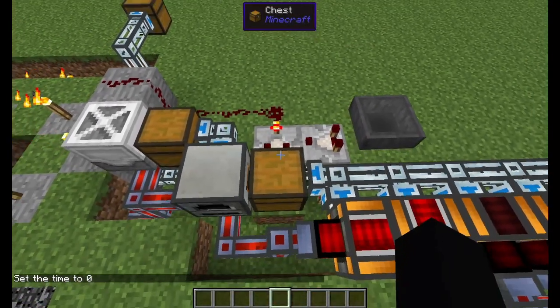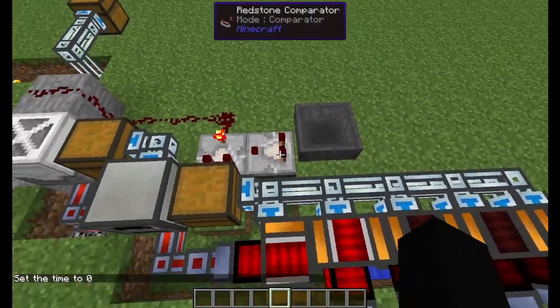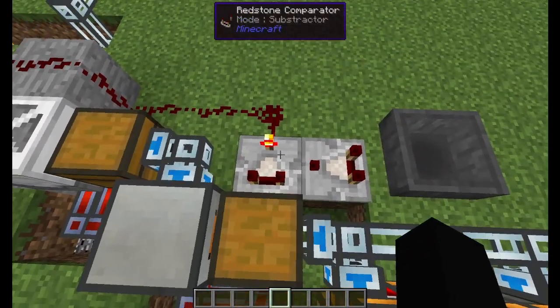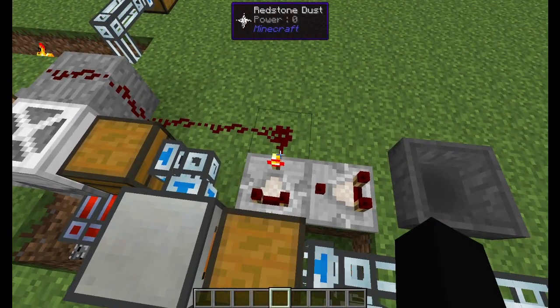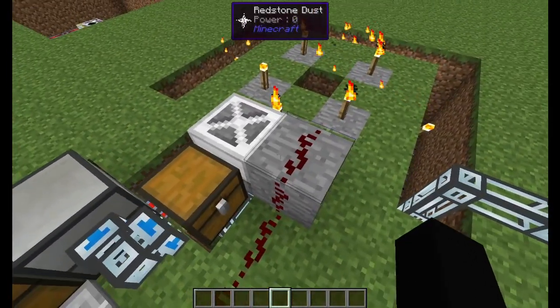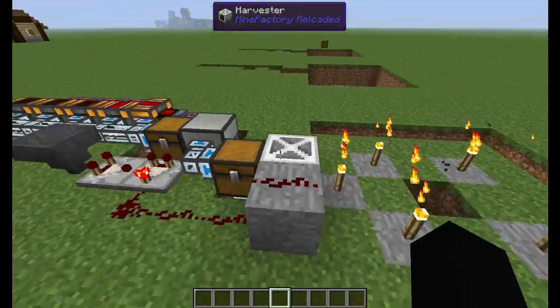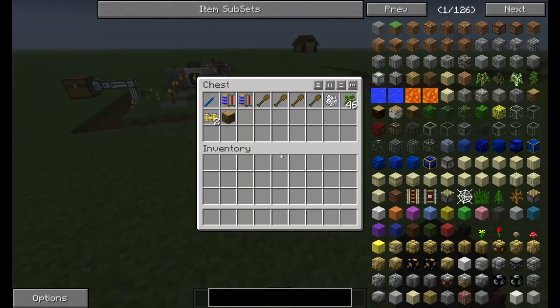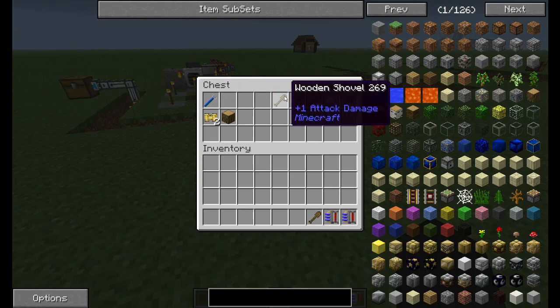The last thing to cover is the automatic shutoff. What you're going to want is a hopper with a comparator faced away towards the hopper that's faced away from this chest, right-clicked so that it's turned on. Then you're going to need redstone coming over here to this block next to the harvester. Those are all the pieces, but we still need to do some work on them.